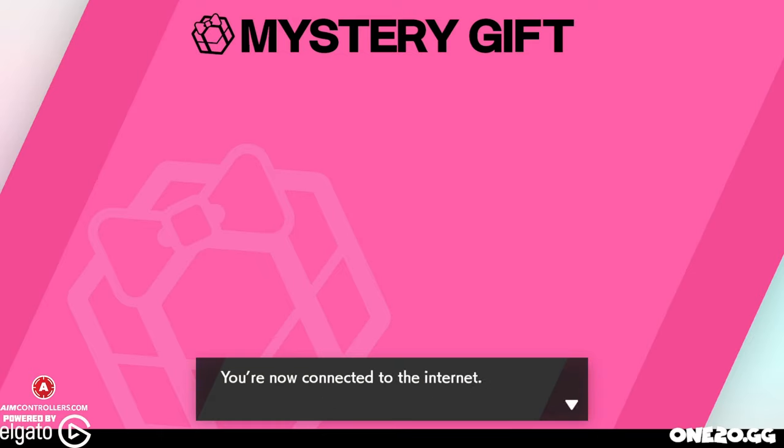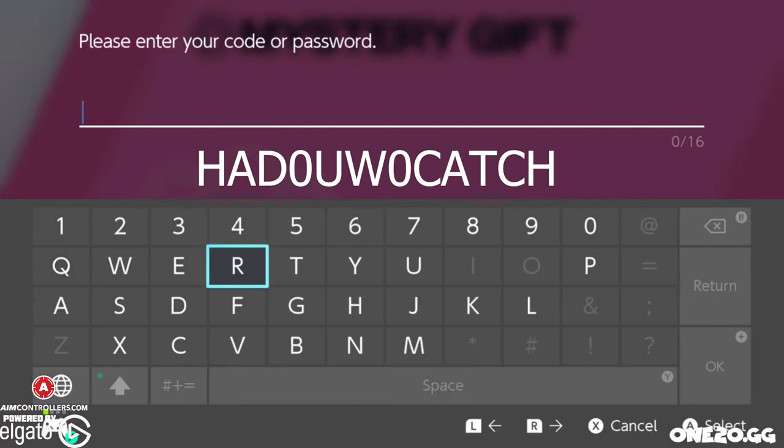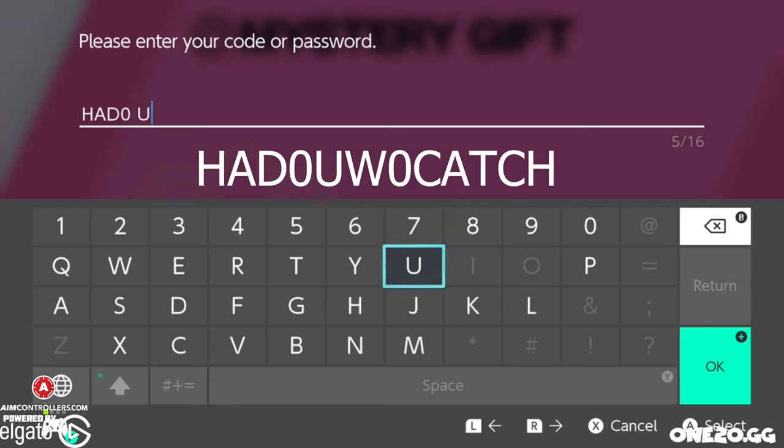Let's go ahead and stand by. We're now connected with the internet. Here is the code. I want to say thank you to him — we worked out a little deal where there is no GameStop in Brazil, so I hooked him up with a code for shiny Aeternus, and he hooked me up with this code.